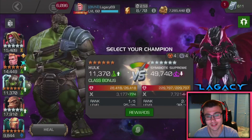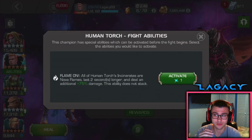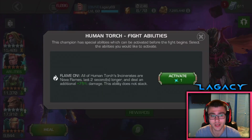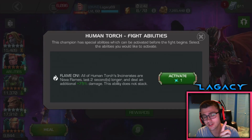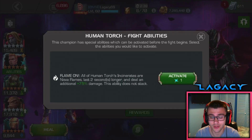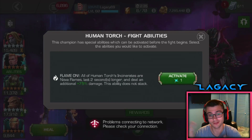If you have Despair maxed, I think that's 15%. So one Incinerate debuff would be 35% healing reduction. And if you're stacking those up, man, you're reversing that regen quick.